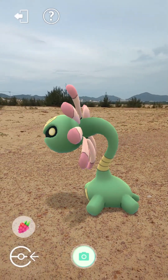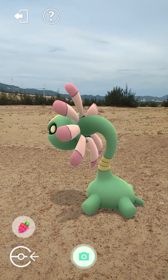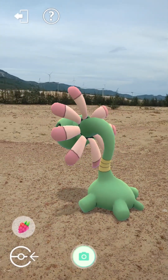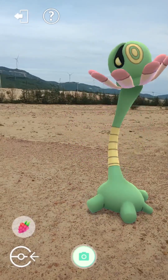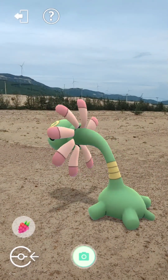In the ocean's ancient embrace, where warm tides once played, that a creature from the past, in the shallows it stayed. With a body green and sturdy, like a plant from the sea, Cradily built its nest where the waves must have been.